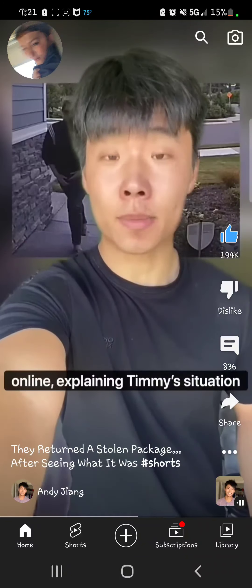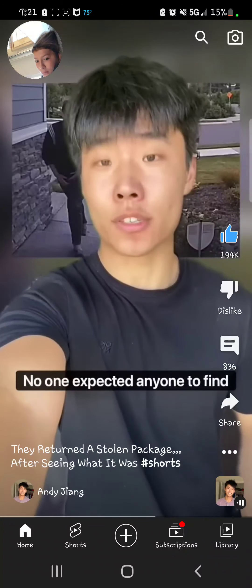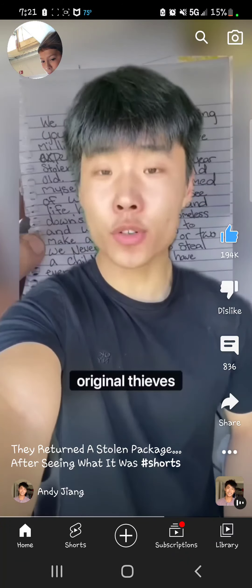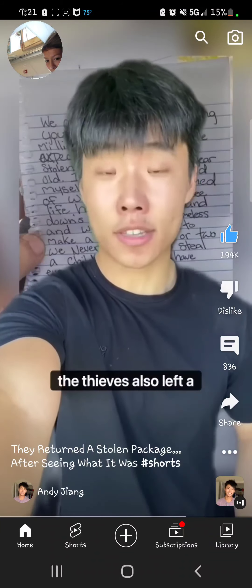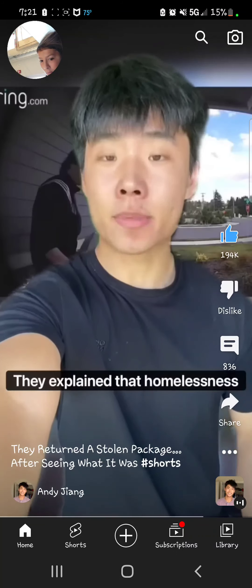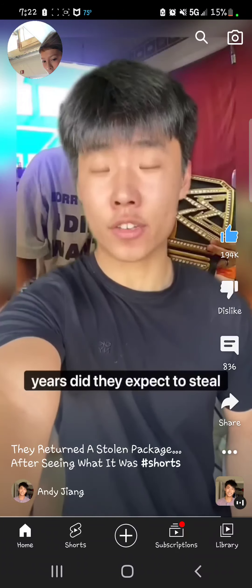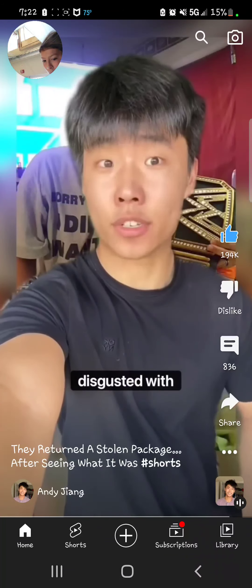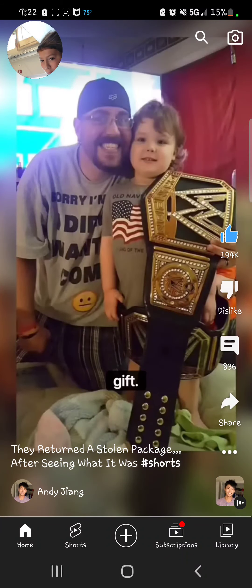He quickly posted the footage online, explaining Timmy's situation and asking people if they knew where the belts were. No one expected anyone to find them. But just two days later, the original thieves themselves came back to drop off the package and just left. Along with the untouched belts, the thieves also left a four-page letter profusely apologizing for their actions. They explained that homelessness and drug problems had caused them to start stealing, but never in a million years did they expect to steal from a sick kid, and they were disgusted with themselves. They both promised to get clean and sober, and as for Timmy, he absolutely loved his gift.